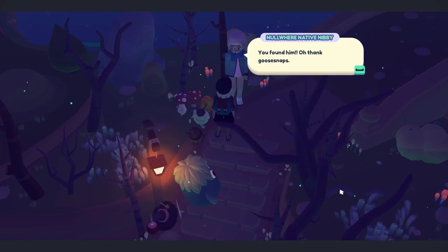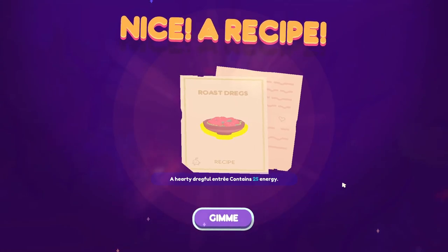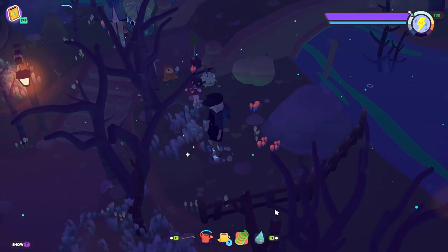I brought him back. You found him! Oh, thank Goose Snaps. Please accept this reward for bringing my baby back to me. Roaster eggs! That's what I need — I needed that to get the Ooblet I wanted.